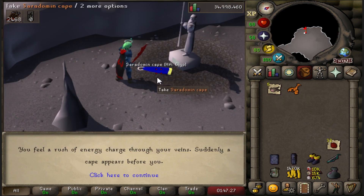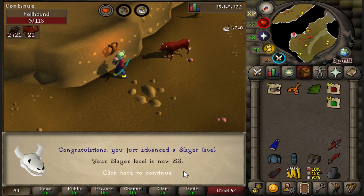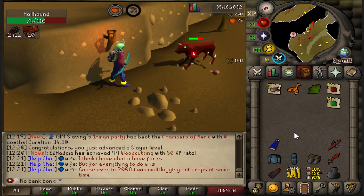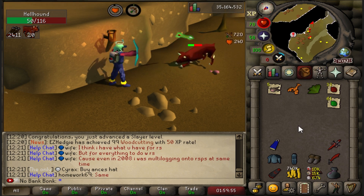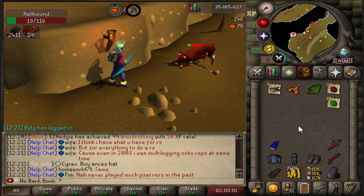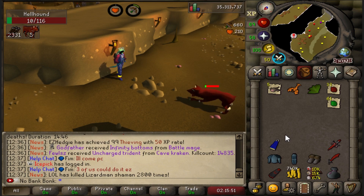Here it finally is — the moment I've been waiting for. 83 Slayer! So now we have the ability to get the Dragon Boots, Elite Void, and we can unlock our next region soon. Dragon Boots shouldn't be too bad — they're only 1 in 128. Elite Void will only take like 2 hours or so with the mass. The Kola Relic has helped so much with this grind overall — so happy we got it early on.